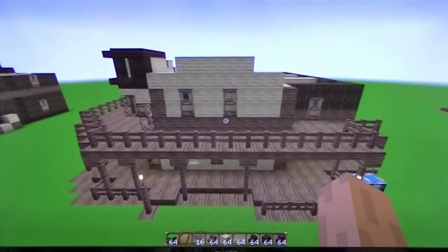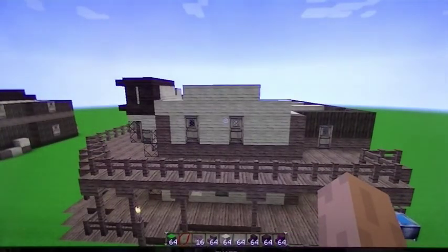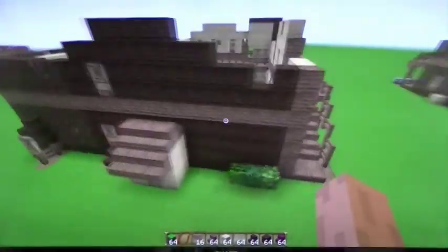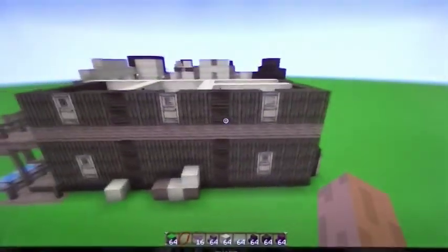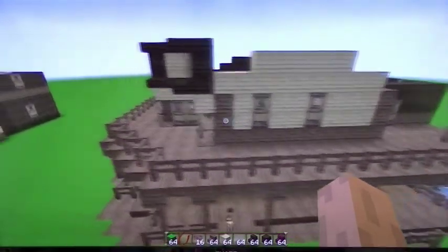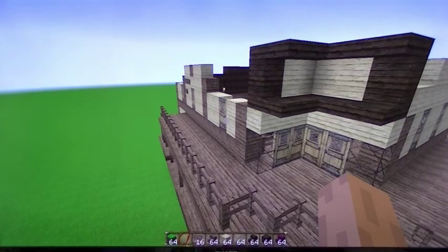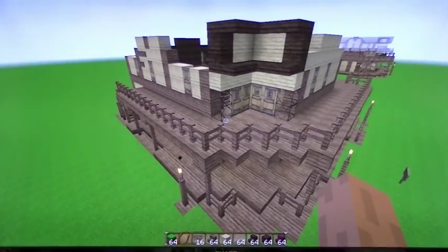We're getting close to finishing this building. We've done the sixth and seventh layers, as well as the beginnings of the rooftop. Again, all of this is in the blueprints — you can go back and pause it or even download it from the link listed below. This is just to help you verify that you've done everything right and that you've got the general idea of what the saloon looks like. Next, we'll be putting on the roof.